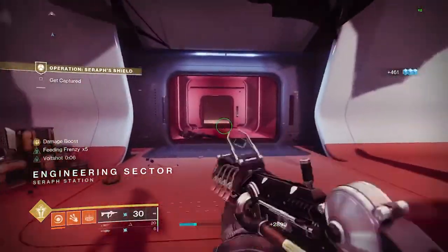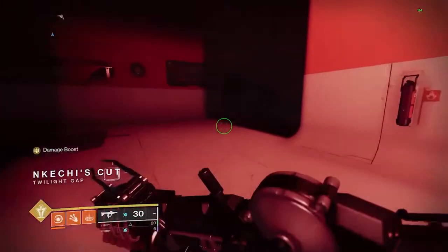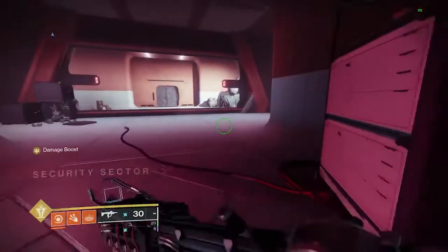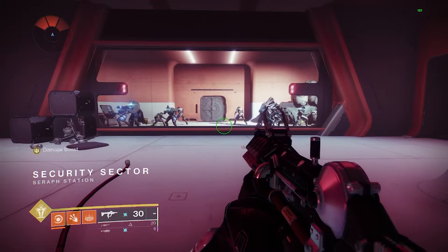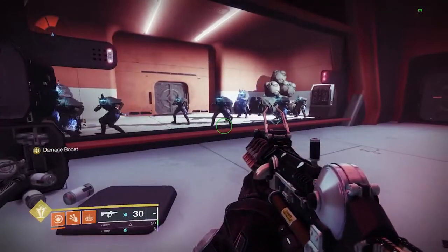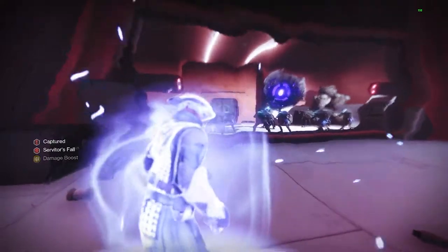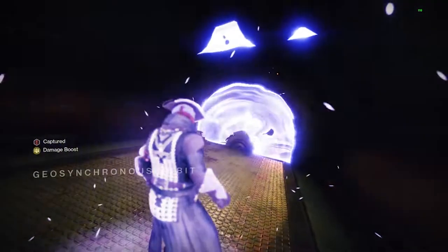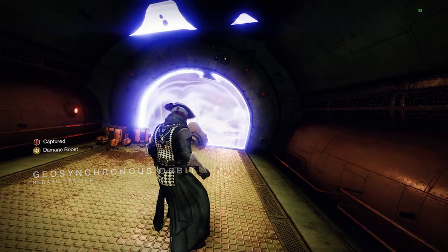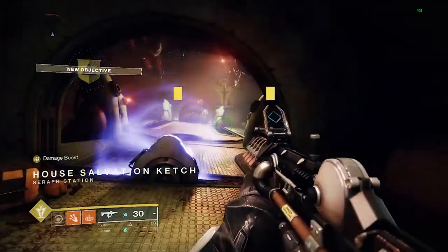Once you finish, exit this room. The mission says you need to get captured — it's part of the story. It wants you to surrender to the Fallen to reach a different part of the ship. Go in here and surrender your weapons. They'll quote-unquote capture you and take you up into a different part of the ship into a holding cell. Of course, because we're guardians of the light, we magically get our weapons sent back to us via weapon transmit, then we escape and just melt everything.